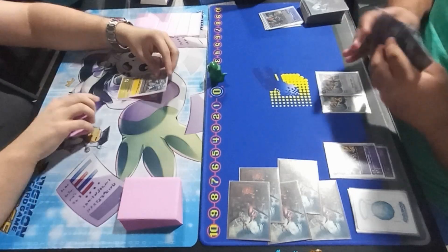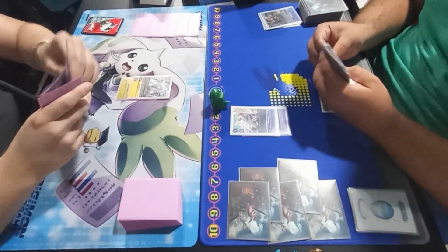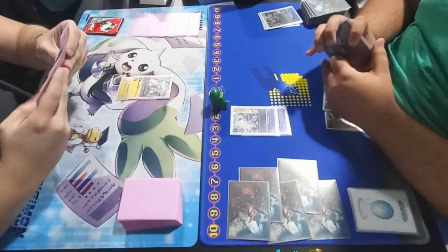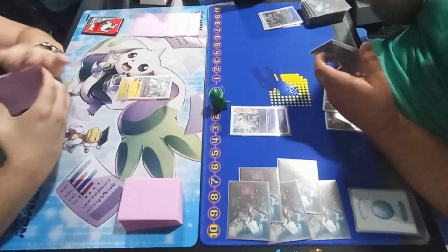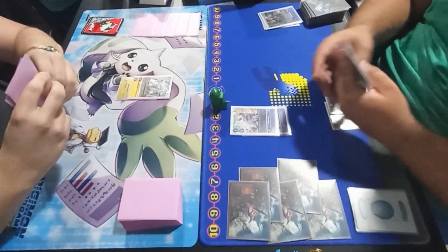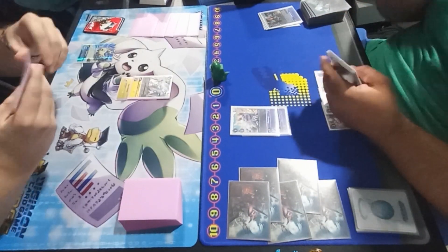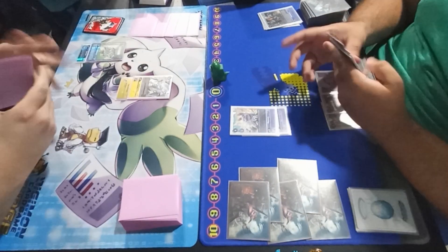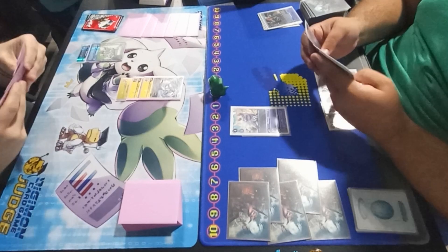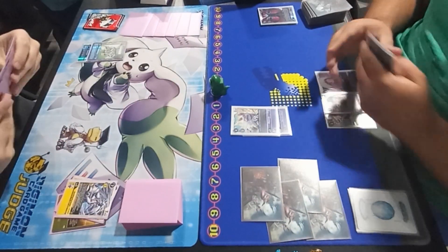If you haven't seen the yellow Bond decks, the idea is that yellow provides a bunch of heal recovery and searching through security, and then you have the power of the Bond to finish the game because Bond of Friendship is insanely strong. Since we play blue we don't have access to removal like red has, but we get cool things like Ice Wall and security Digimon. I also play the EX Gabu — its inheritable can search for any Gabu or any Tamer, and it doesn't specify the color.